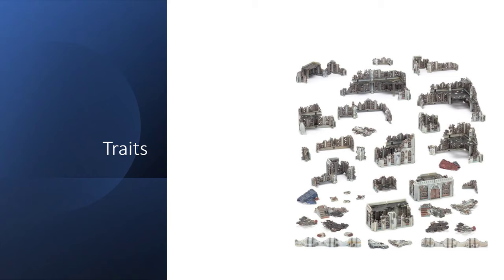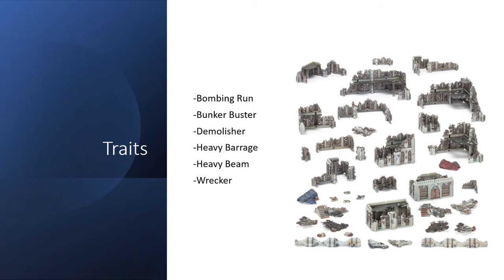If you are looking to reduce Civitas buildings or any buildings to rubble, there are a few traits you have to have: Bombing Run, Bunker Buster, Demolisher, Heavy Barrage, Heavy Beam, and Wrecker. Special thanks to somebody who pointed out there is one Heavy Beam weapon in the game, found on the Psy Titan. And special thanks to 666 Lumberjack for finding the error in the Wrecker damage calculation, which had artificially inflated the required save — I've included that correction in this presentation.